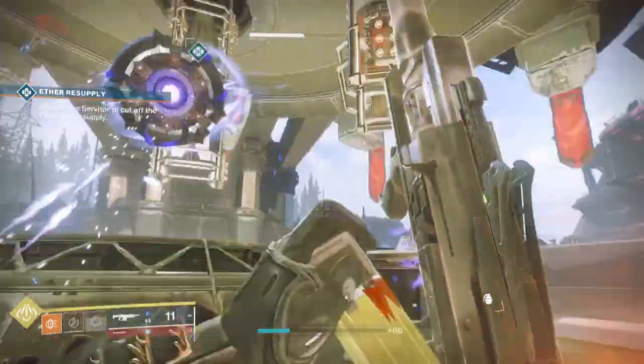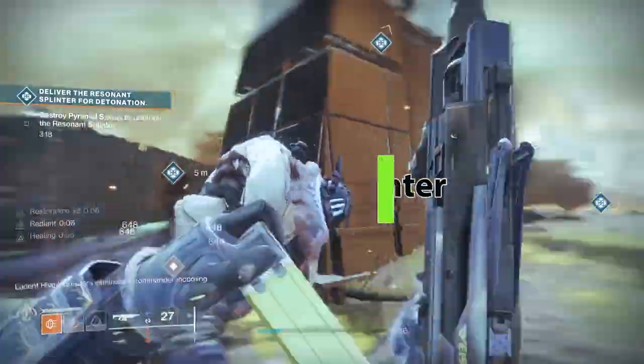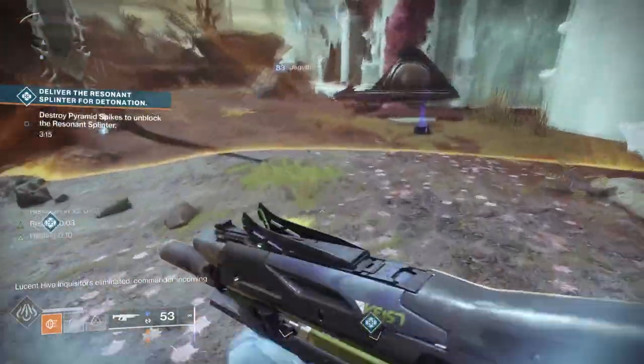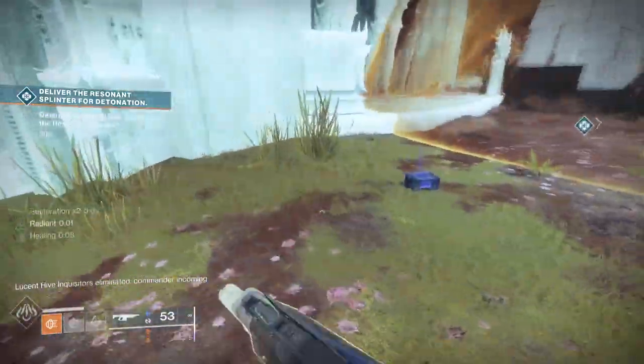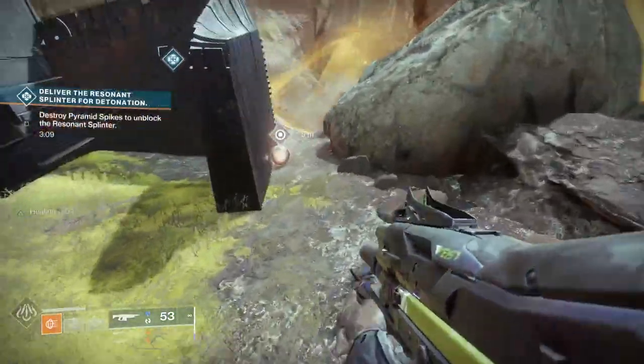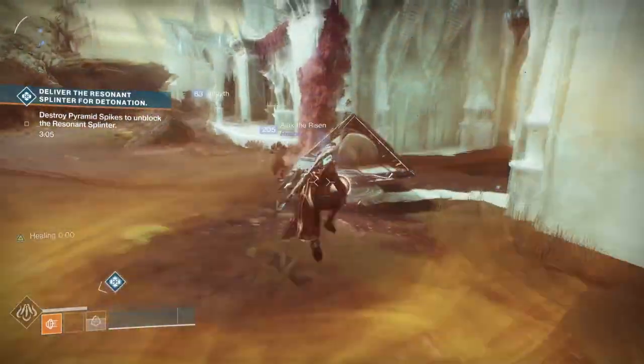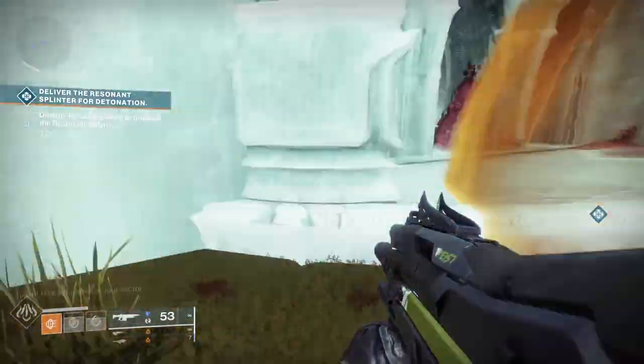Next is the Resonance Splinter event. This is an event that was new with Witch Queen and occurs on Savathûn's Throne World. As you're going through, there'll be a series of yellow bar enemies, and not every yellow bar does this, but sometimes they will drop a little orb. Pick up those orbs and throw them at the ship that you're on. If you do that enough times, it triggers the event to be heroic.